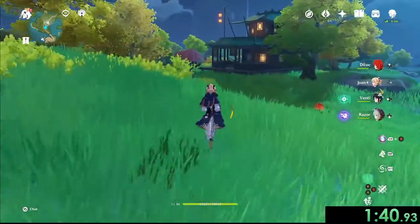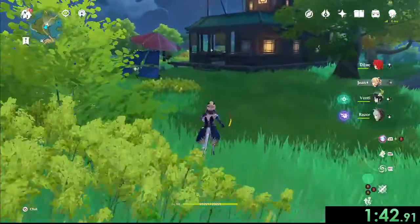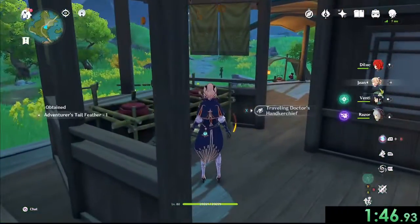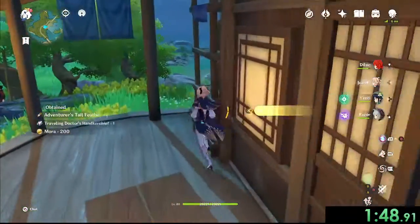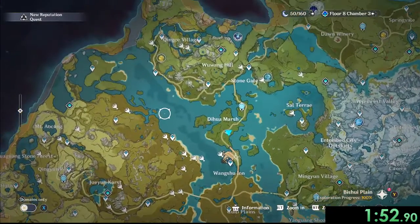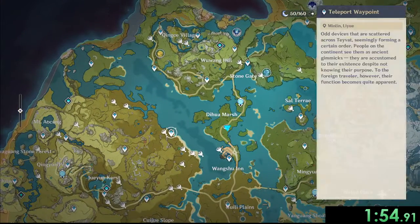You'll notice that I am using a team with double Anemo to run around quickly. I am also using Razor in the team to improve the running further. I am not someone who typically uses the hopping strategy, so you won't see me doing that.